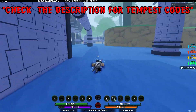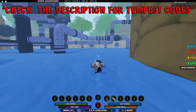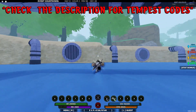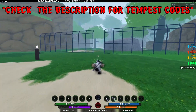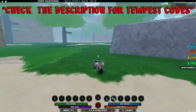So you basically just run forward here. If you guys want Tempest Private Server Codes, make sure you guys go in the description and watch those two videos. There's a lot of codes in the description for this village. Since this is a new village, they're going to be releasing a lot of items. So make sure you guys go get those codes.